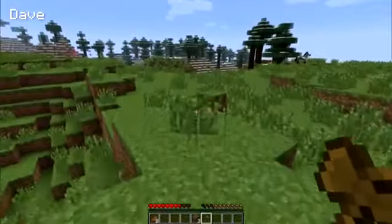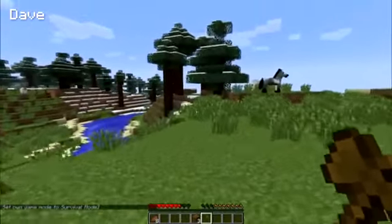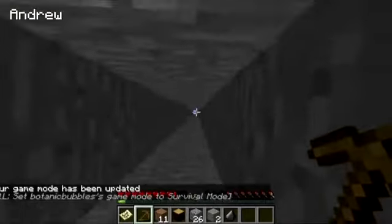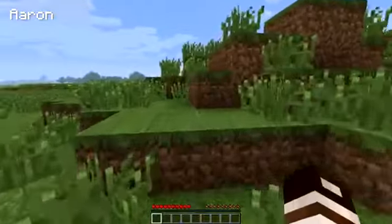I don't know what the fuck mine did. Mine just decided to put me inside a building somewhere. Game mode — set own game to survival mode. I'm not in survival mode just so you know. Or, I'm in survival mode. I'm not in creative. Did that do anything? I can't fly. Yeah, I'm in survival mode now. That worked.